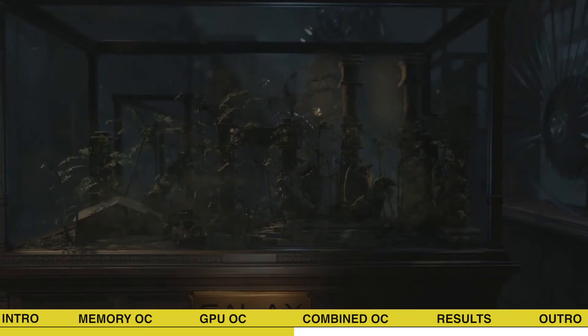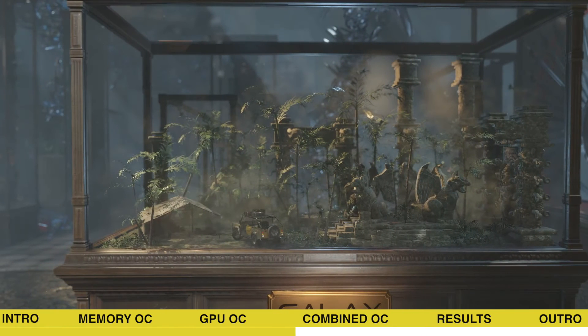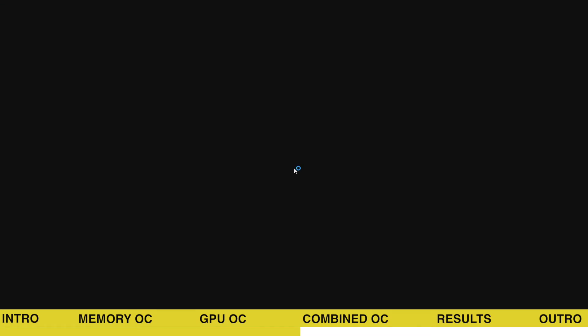When starting the next benchmark, we are immediately confronted with graphical glitches or artifacts — a clear indication of GPU instability. Shortly after, the benchmark crashes, and it's clear that we've already found the maximum stable frequency for our graphics card. Let's reboot and combine the GPU and memory overclock.